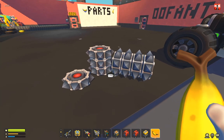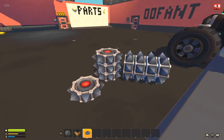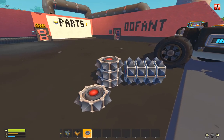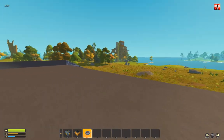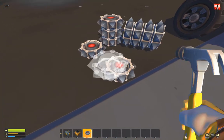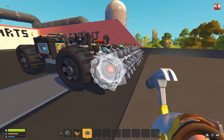Hey guys, quick update. I added a new block, a new type of drill — a universal drill that can drill rocks and harvest trees. So you can collect wood with that. And yeah, that is stackable.